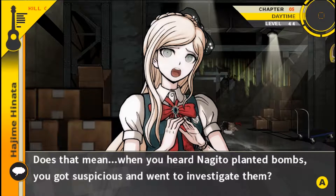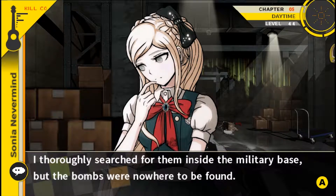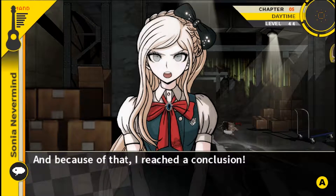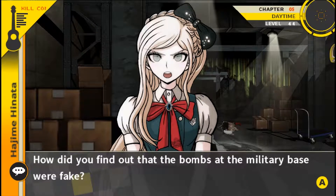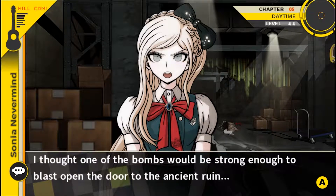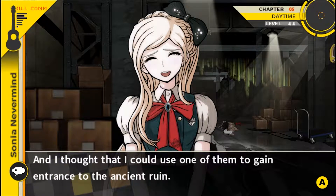At first I was worried that someone might use them for nefarious reasons if I announced them to everyone, so I kept silent. That means when you heard Nagito planted bombs, you got suspicious and went to investigate them. That is correct — and as I suspected, the bombs had disappeared. I truly searched for them inside the military base but the bombs were nowhere to be found. And because you were searching for them, you were late when we all gathered. But why didn't you search for them when you first found them? You waited two days until right before noon. The bombs later brought were from the military base, which means they were fake bombs. How did you find out? Because I attempted to use one of them — I thought one would be strong enough to blast open the door at the ancient ruins.